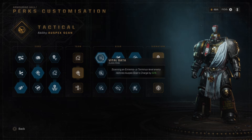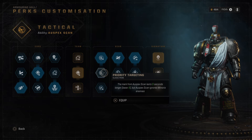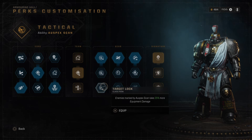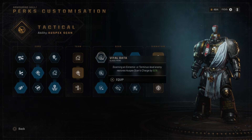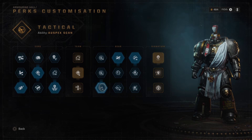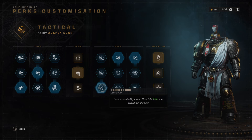In the fifth row: Vital Data — scanning an Extremis or Terminus level enemy restores Auspex scan by 50%. Priority Targeting — the mark from Auspex lasts 8 seconds longer, making it 16 seconds, but it does not mark Minoris enemies. And Target Lock — enemies marked by Auspex can take 25% more equipment damage, that's grenades and melder bombs that will melt bosses. I say go for Target Lock, though this choice is not as adamant as the rest. You can also go for extended duration or extended cooldowns, but for overall utility and taking down the real big enemies, Target Lock is pretty great.